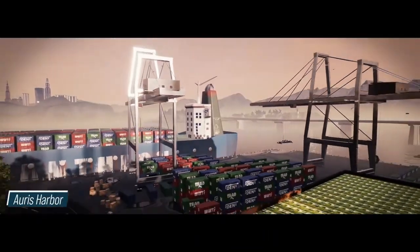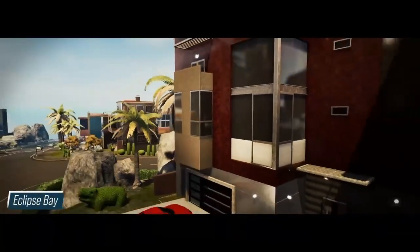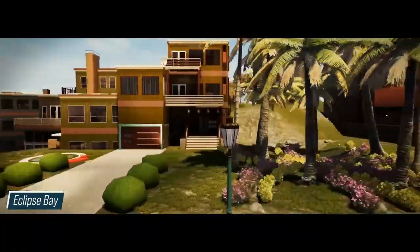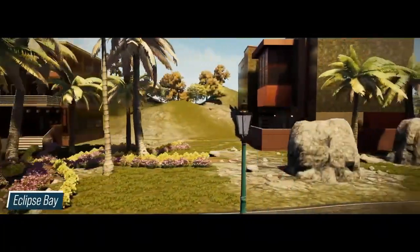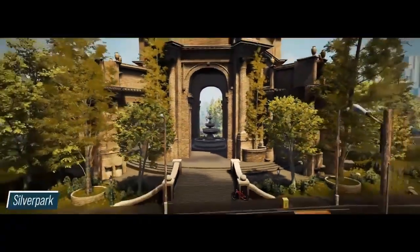Aris Harbour, obviously quite an industrial area, probably quite similar to Port Amber which we already have. Eclipse Bay, they've got a modern housing area there — that's going to be nice to drive through as well. And Silver Park, which seems quite cool, they've got that kind of monument in it as well. Looking good.